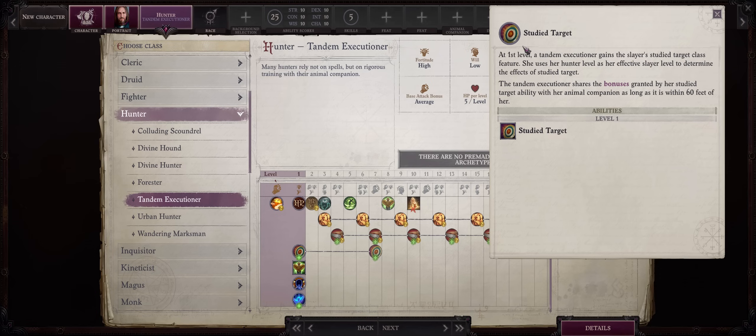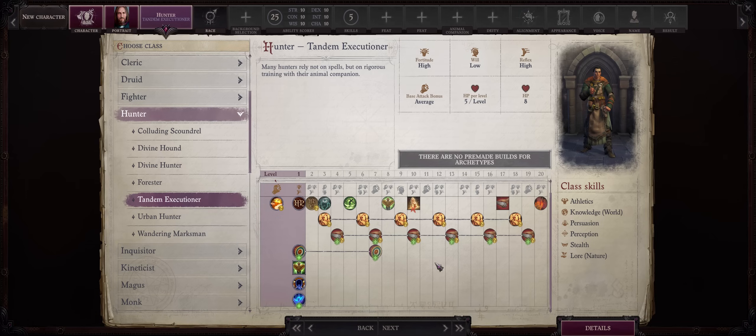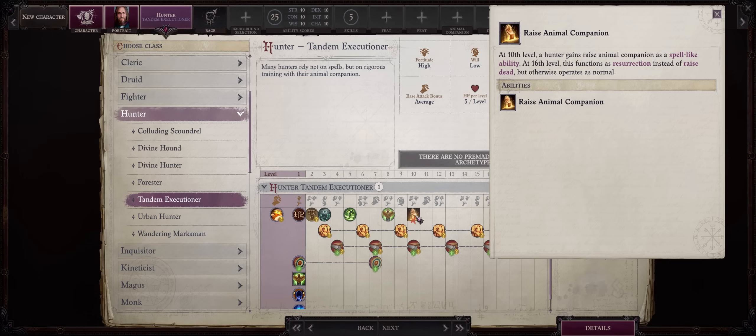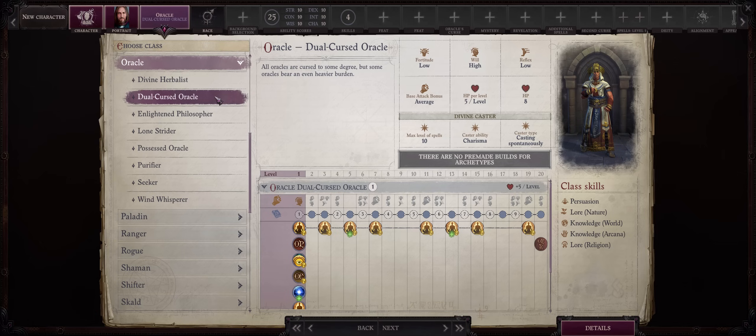You even gain the Study Target feature, usually limited to the Slayer class only, which means more damage and attack rolls and is automatically applied to your animal companion. Be careful though — Study Target costs either a move action or later a swift action to activate. While you can automatically apply it when dealing sneak attack, the Hunter class does not get sneak attack progression at all, but you can always multiclass with one level into something else like Rogue. The major limitation is that you lose access to all of the Hunter spells, which is a big limitation. You also don't get the Raised Animal Companion ability, though you can always just rest to get your pet back. But it's definitely a fun new addition.